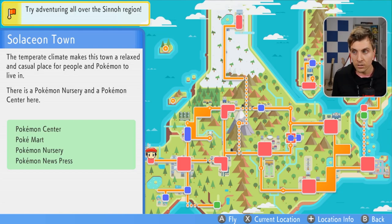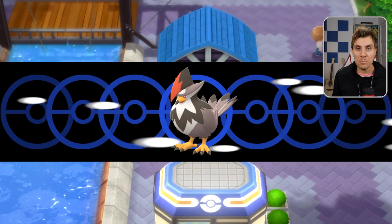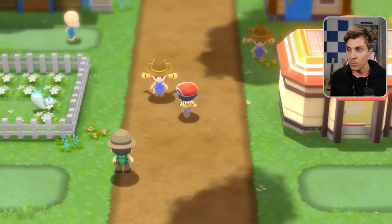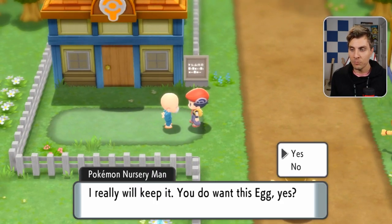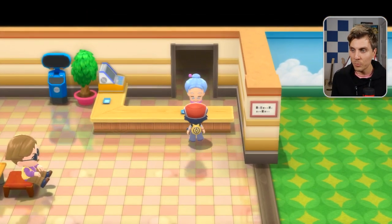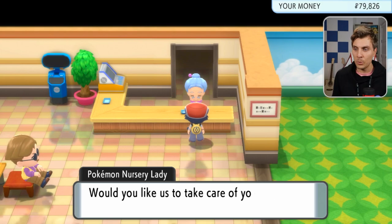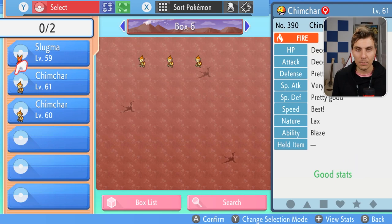What we're going to do is head over to Solaceon Town, which is the other important place where we'll be doing the egg move transferring. Now we're here, we want to talk to the old man at the daycare. I've got Pokemon in there, so I'm going to have to refuse the egg for the moment. Okay, we've cleared out the Pokemon that were in the daycare, and now we're going to put these Chimchars in.